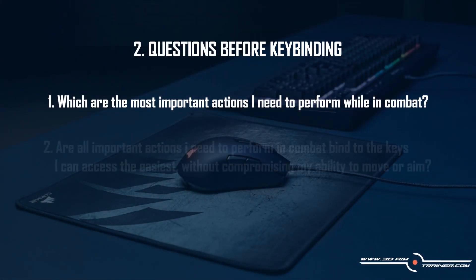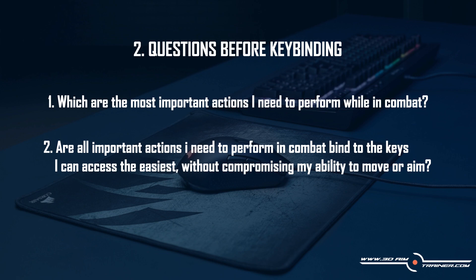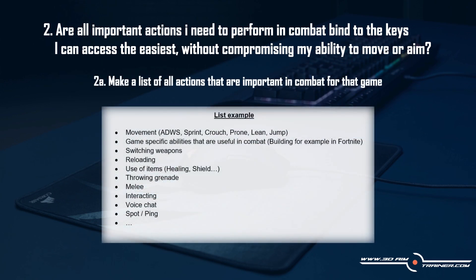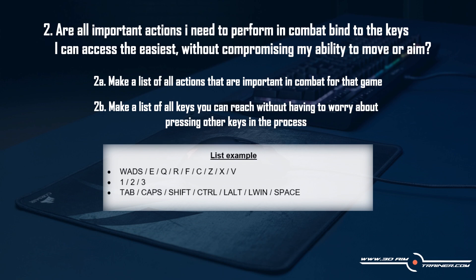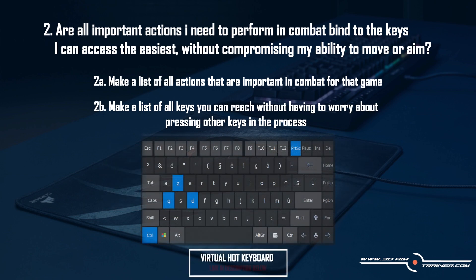Question number two: are all the important actions I need to perform in combat bound to the keys I can access easiest, without compromising my ability to move or aim? Before answering this, make a list of all actions important in combat for that game — things like movement, switching weapons, reloading, melee, and interacting. Then make a list of all keys you can reach without having to worry about pressing other keys in the process. If you aren't sure which keys you can easily reach without misclicks, download Virtual Hot Keyboard, a small free-to-try app that visualizes your keyboard input. Run some fast-paced keystrokes on it so you have a better picture of which keys are suited for the most important combat actions.